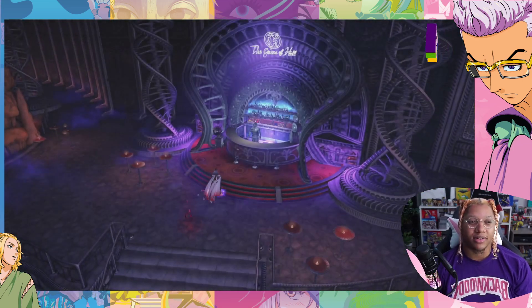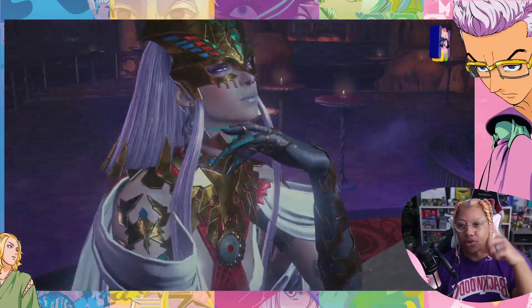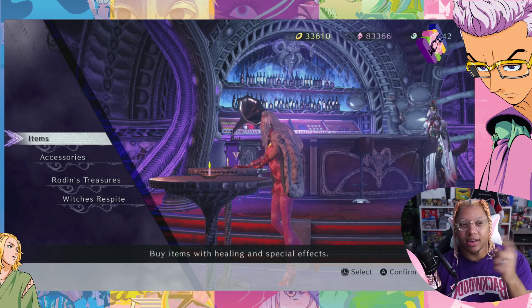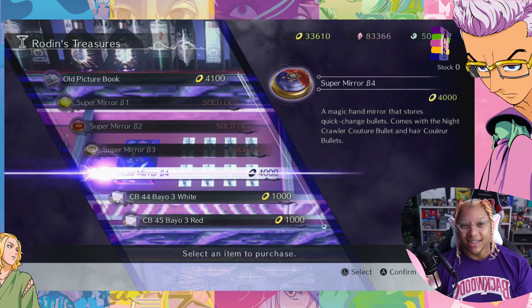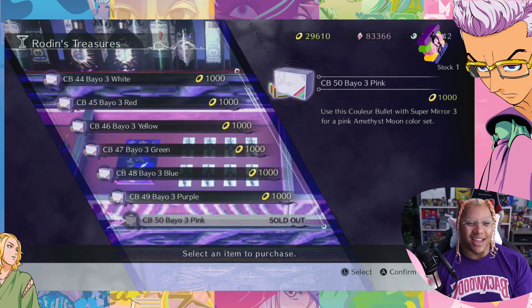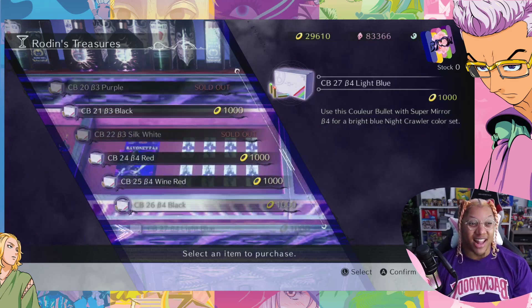Let's go check the shop out after you complete one set. They move in threes in this game — three chapters together, and then whatever happens in the story happens. I don't want to spoil it, but that happens and then you get to get the outfits. That magician outfit was kind of nice, I'm gonna get it — I have a lot of money on here.